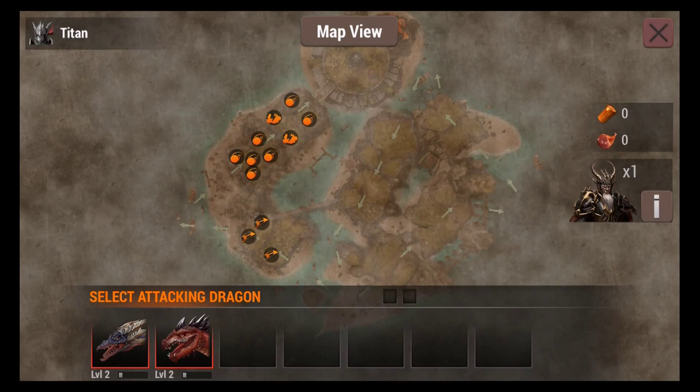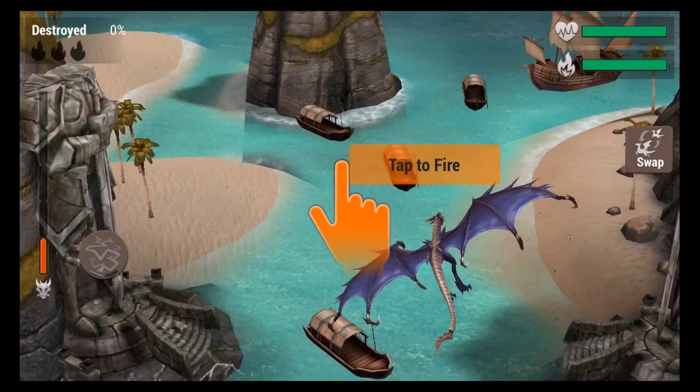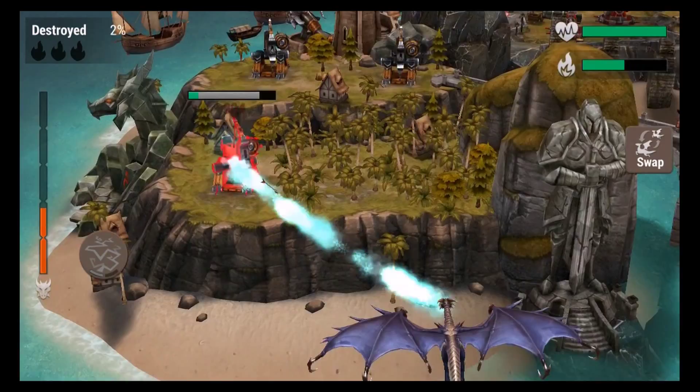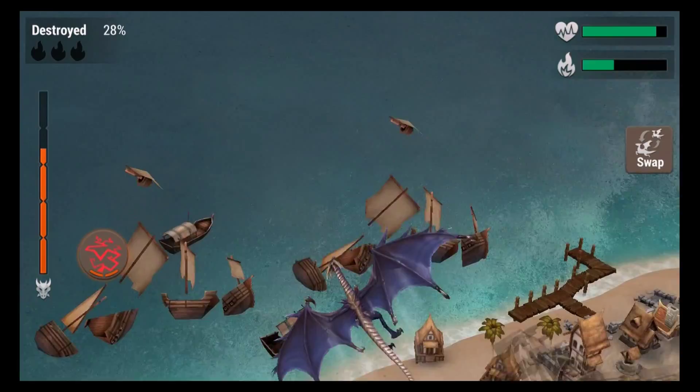Hopefully this goes quickly. Frigg is pretty strong at level one. I'm attacking all the external stuff — all the buildings, boats, and random objects. It's a good idea to break all that stuff.